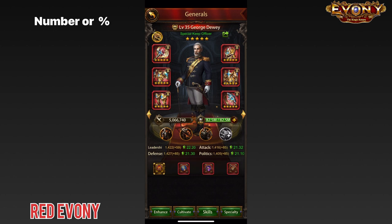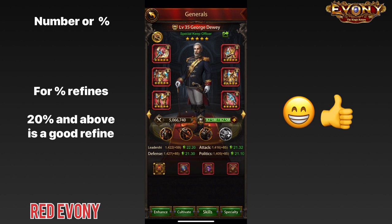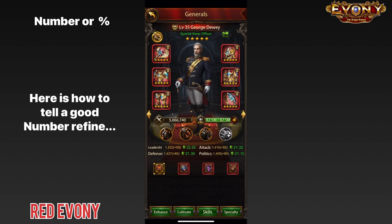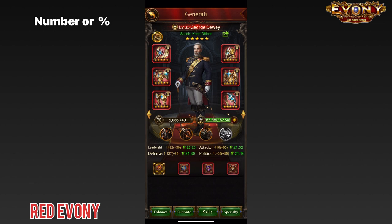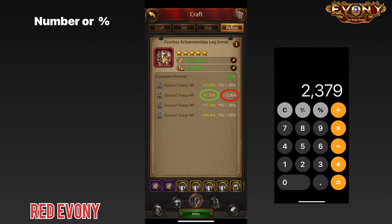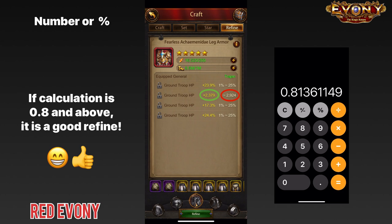The next natural question is: how do I know what is a good whole number refine? When it comes to percentages, with Aries and Achaemenidae gear capped at 25, most people know that a refine of 20 and above is generally good. But it's not quite so easy to tell for whole number refines. Here is a simple way to evaluate them — you may need a calculator. Take the whole number refine value and divide it by the base stat number. If what you get is 0.8 or higher, it is a good refine and you can keep it.